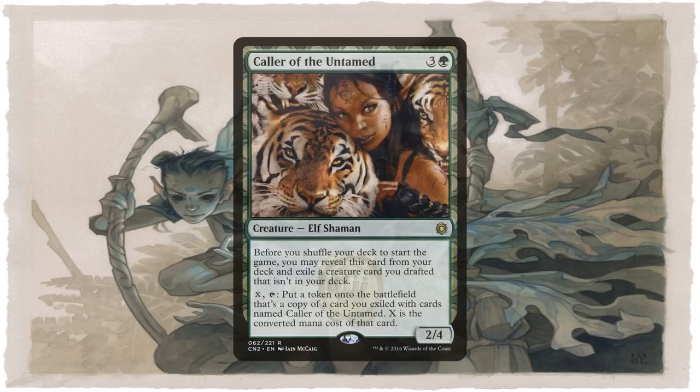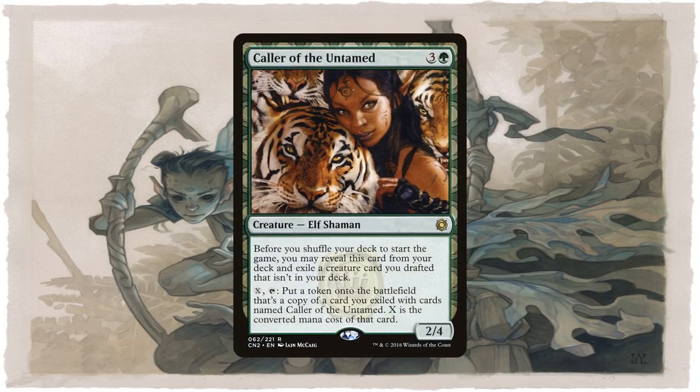Collar of the Untamed is similar to the previously mentioned Arcane Savant, only this time you exile a creature you drafted that you didn't include in your deck — again, at the beginning of the game before you even start it. Then you can pay X and tap it to create a creature token that's a copy of that creature. Although you're creating a copy, you're technically able to play with that creature from your sideboard that you didn't include in your deck. Whether you do this to take advantage of a token deck or just to play an off-color creature you couldn't include is up to you.